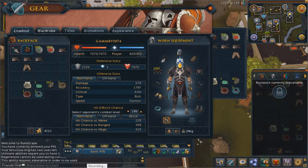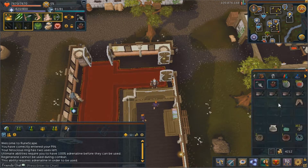They drop some herbs, nothing too fancy though. They do drop the occasional shark, which is pretty helpful when you're killing them for a long period of time.